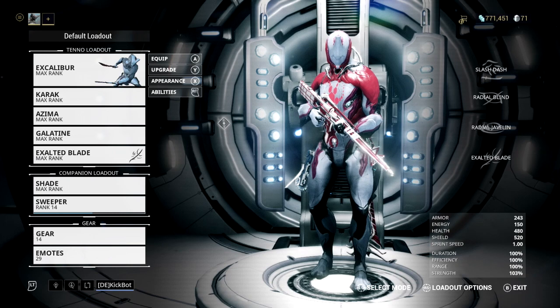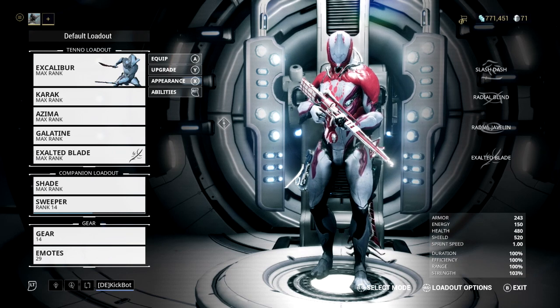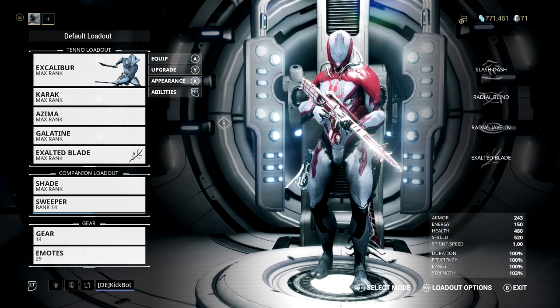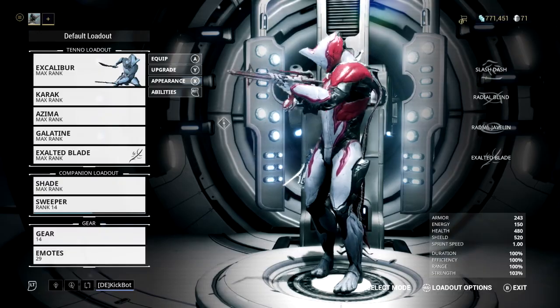What is going on Tenno, and welcome back to another Warframe Achievement Guide. Today we'll be going after one of the new achievements in the Fortuna update called Animal Lover. This rare achievement worth 20 gamerscore requires you to complete 10 perfect conservation captures across Orb Vallis.